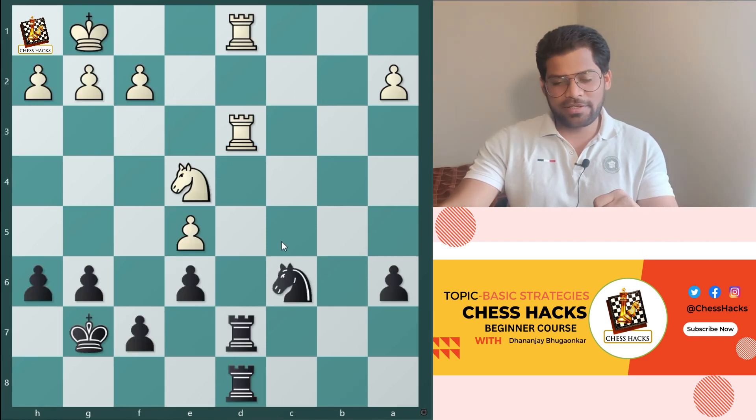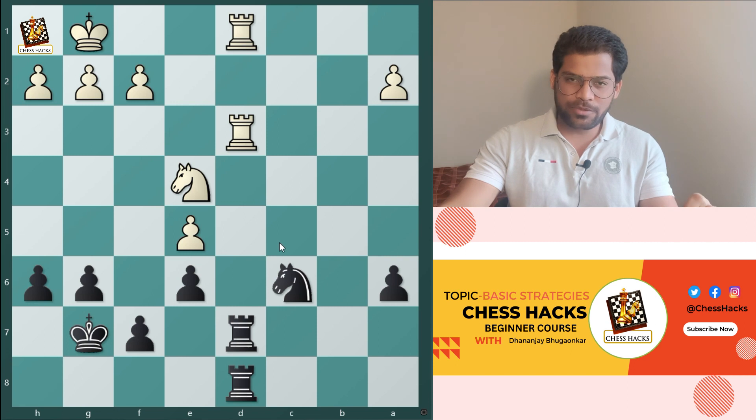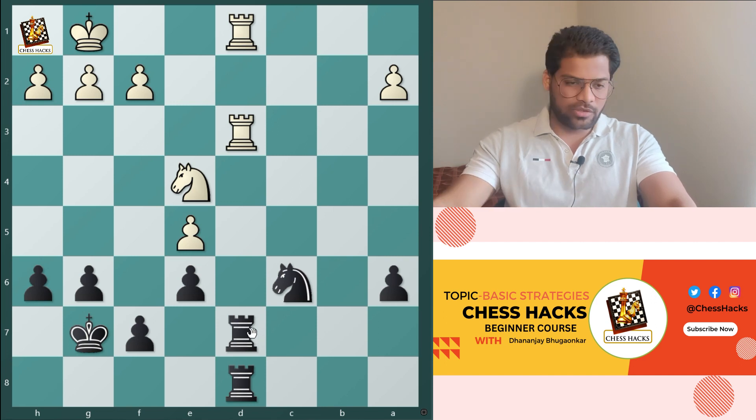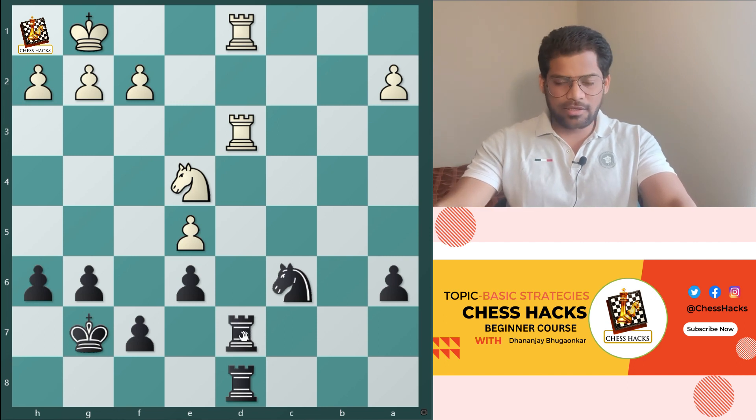Example 5. In this example, it is black to play and capture a piece which is attacked twice. Black's rook is attacking, and there is one other attacker on the other side as well.